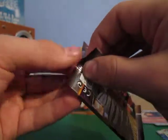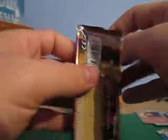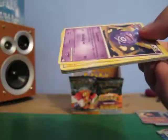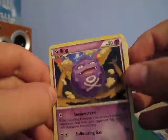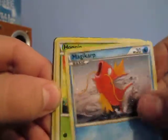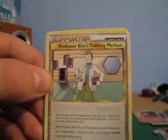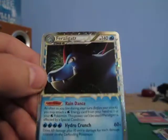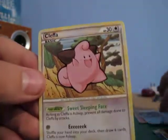Ho-Oh pack. Let's see if I can get the second half of Ho-Oh. Koffing, Mareep, Magikarp, Hoothoot, Girafarig, Bill, Professor Oak's, Full Heal, and an Ampharos Prime! Two Primes in a row, nice. And a Cleffa. I think we can get a couple more packs in.